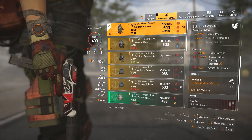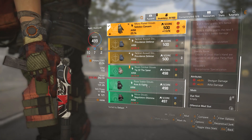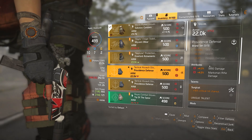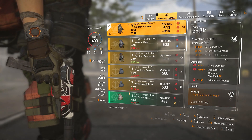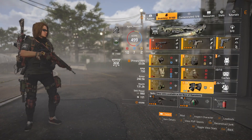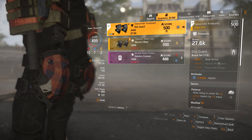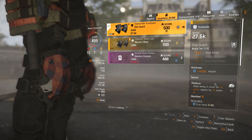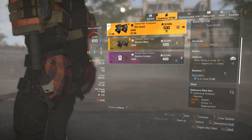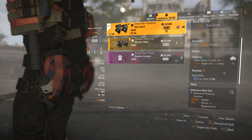I have Surgical and was thinking about swapping to Precise, but I'd lose that critical hit damage, so for now this is the safest spot. For the knee pads I have the Gila Guard Sidewinder knee pads: 5% total armor, 16,522 health, and Patience — after being in cover for 5 seconds, armor repairs by 5% every second. That's one more way to heal yourself, which is really important for a face-tanking build.